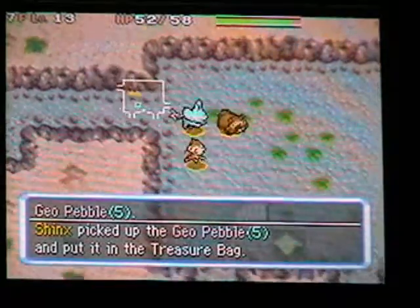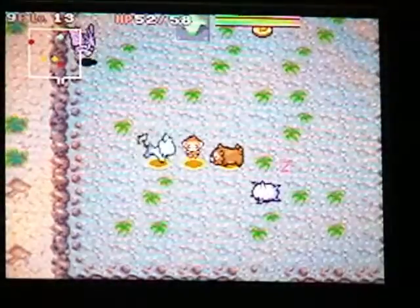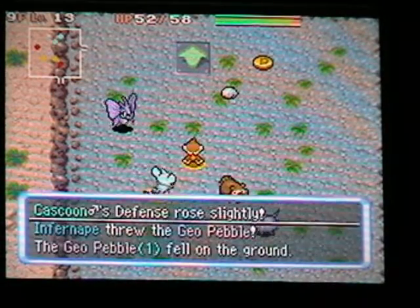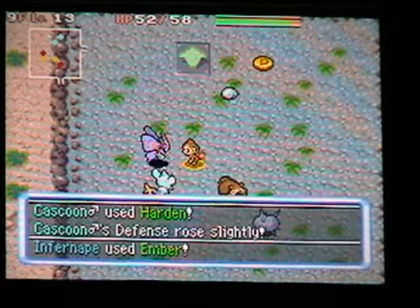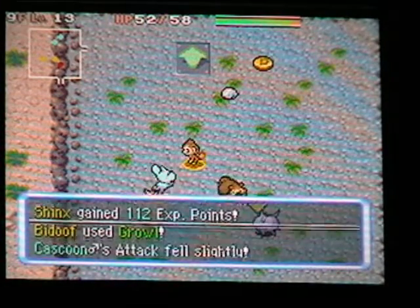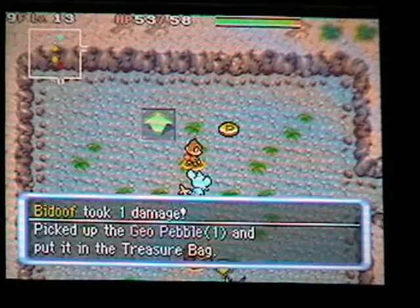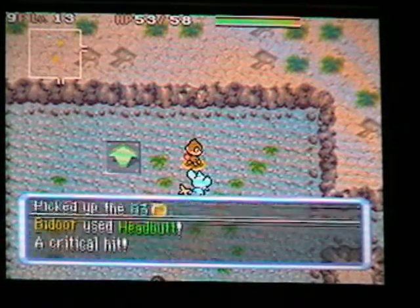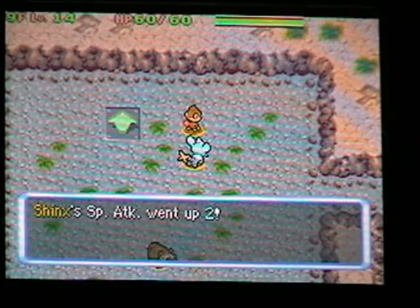Escape Orb — I doubt I'm going to need that, but it lets you escape from the dungeon, though it counts as a loss anyway, so I don't really get the point. B-Doof, you work on Cascoon. I should probably not leave B-Doof and Cascoon to do their own thing. Finally, Shinx leveled up.